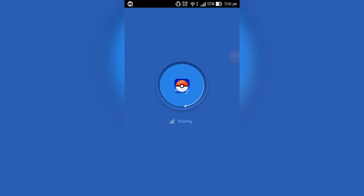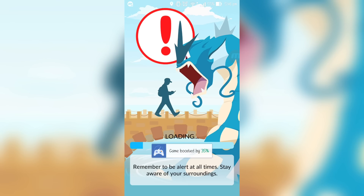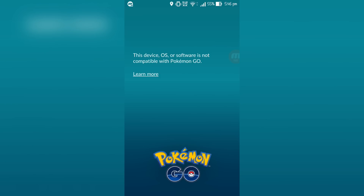Now I'm going to quickly show you — if I go on Pokémon GO and let it boot up, eventually it will say that the device OS is not compatible. It's saying that because the device is rooted, you can't play Pokémon GO. There we go — it says 'this device OS or software is not compatible with Pokémon GO.'